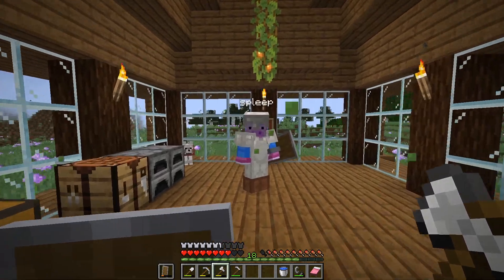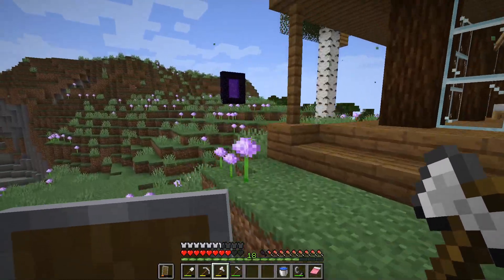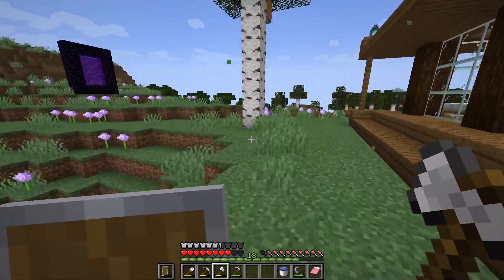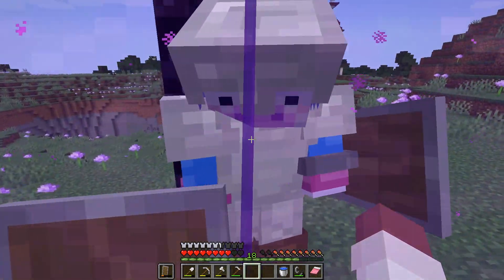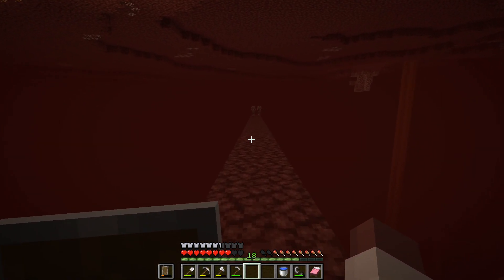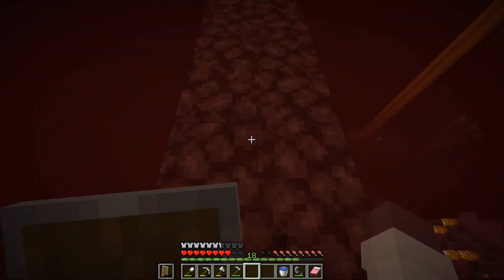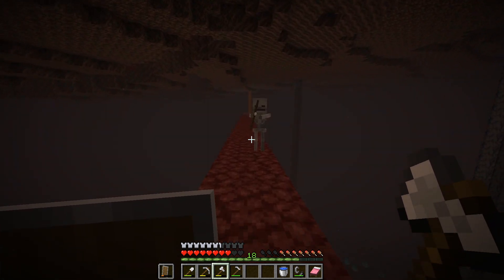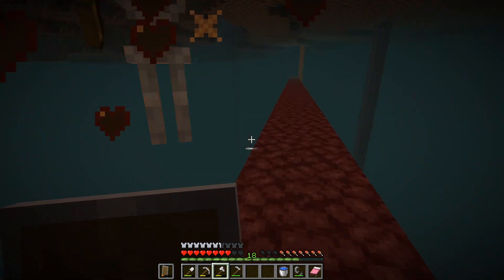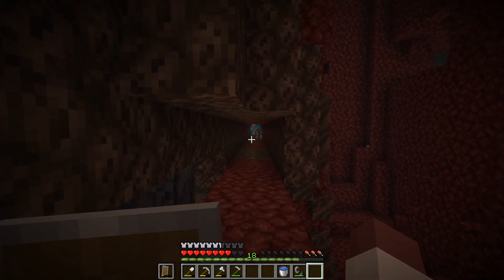Oh my goodness. Right, now that we've deposited some of the stuff from the Nether fortress, we are going to go back and get the llamas. Yes, the llamas. I need them. Hopefully they're still safe. They'll be fine in the mangrove swamp. What I'm worried about is transporting them through this very narrow, rickety bridge. All the little beasties. Oh no. It's gonna be so terrible to get them. I'm out of here already.